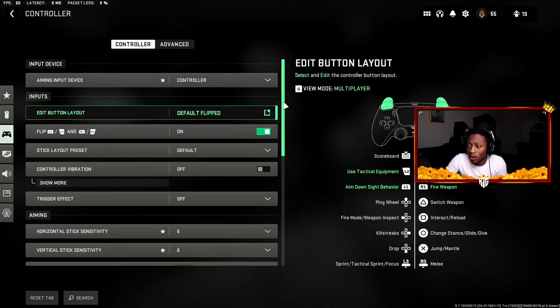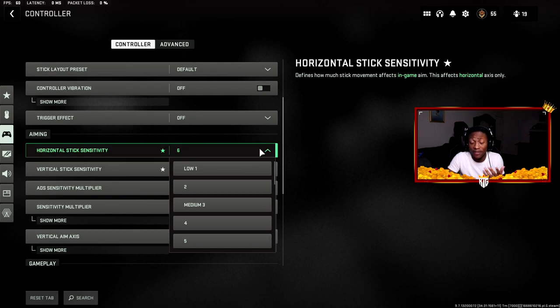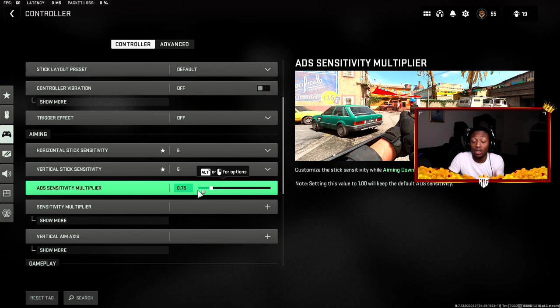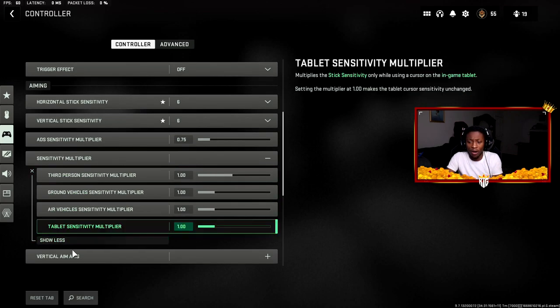Trigger effects are off. My horizontal and vertical sensitivity is 6 — sometimes I bump it up to 7, 8, or 9 when sniping. My ADS sensitivity multiplier is 0.75, which is my sweet spot. Sometimes I'll put it up to 0.80 for sniping. I don't go lower than 0.70 because it feels too slow. You can go in-depth and change each sensitivity multiplier individually if you want.